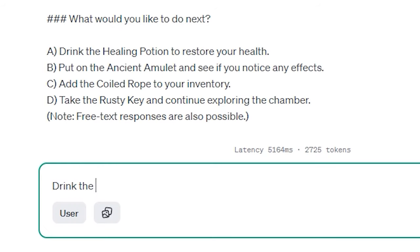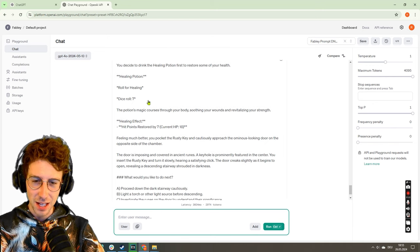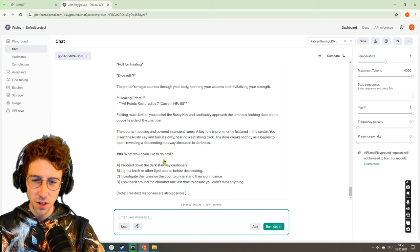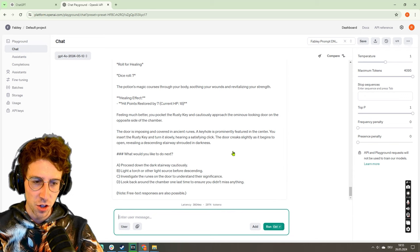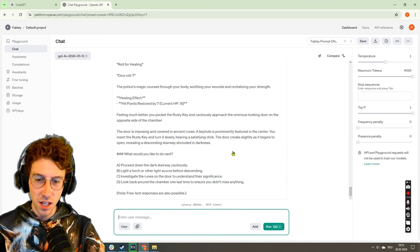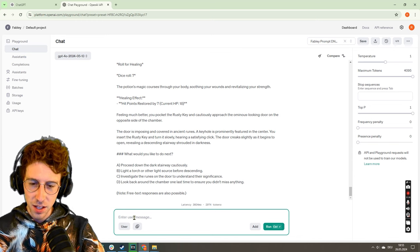That's important! Drink the potion and take the rusty key to the door. We roll healing — a 7, so we get 7 back: from 11 back to 18. Feeling much better. Now the door is imposing and covered in ancient runes. A keyhole is prominently featured in the center. You insert the rusty key and turn slowly, hearing a satisfying click. What would we like to do next?